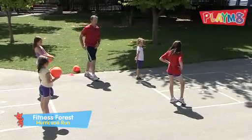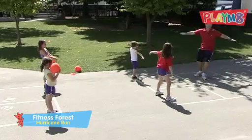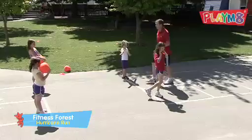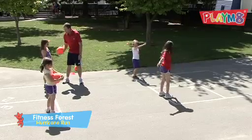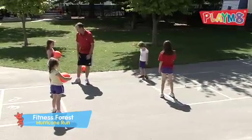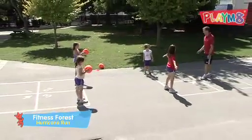This drill is called the Hurricane Run. Put your arms out like a big T. When I say 'Hurricane Run,' you're going to turn around like a big hurricane and run and get the ball. What you're going to do is drop the ball on the ground and your partner is going to come forward and catch it. When you drop it, I want you to run backwards and move away so they don't run into you. Then we'll swap over. Okay, so it's called the Hurricane Run — are you ready?